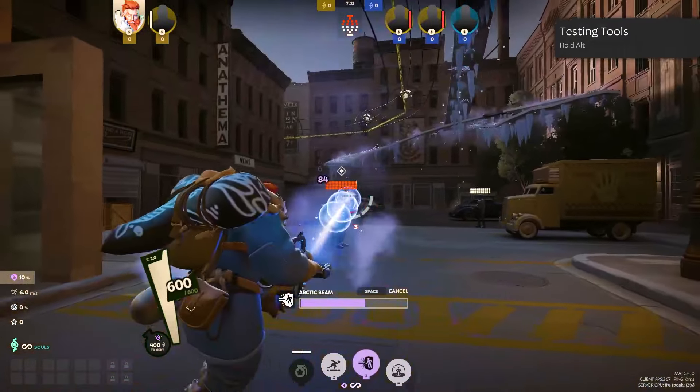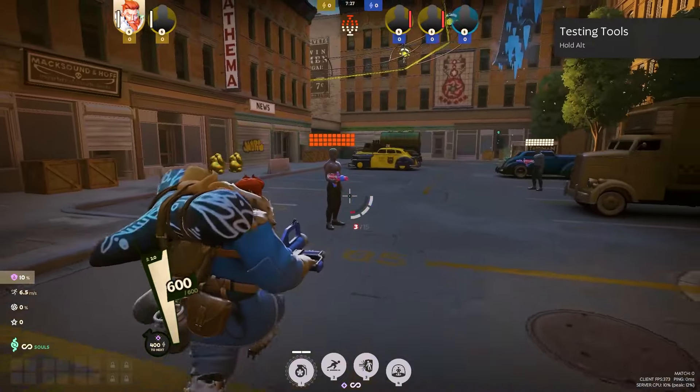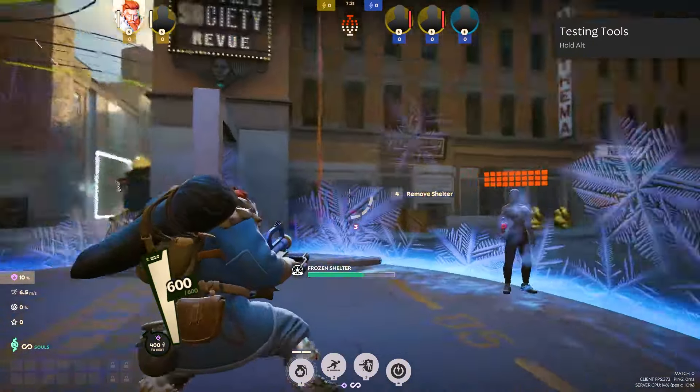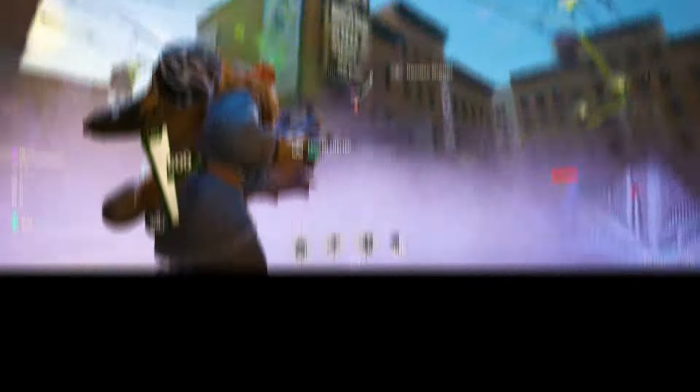Arctic Beam channels a freezing beam that slows and damages enemies, and it's so annoying. Frozen Shelter creates a dome that heals allies and slows enemies — and you can use this to lock people in a 1v1, single somebody out, or even save somebody.